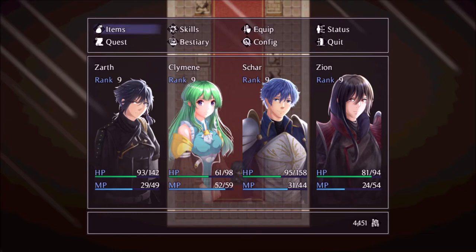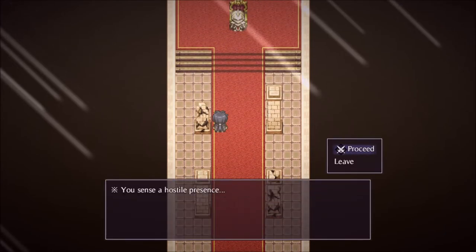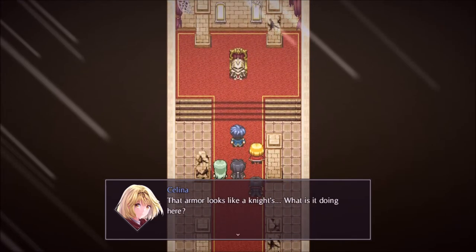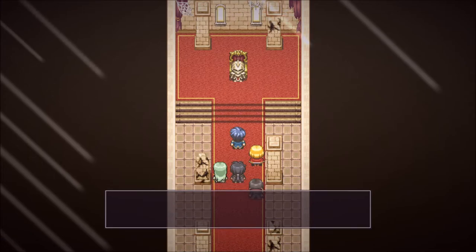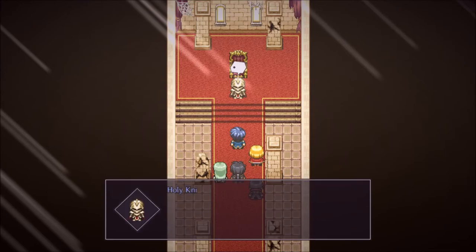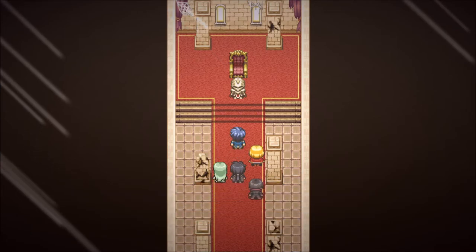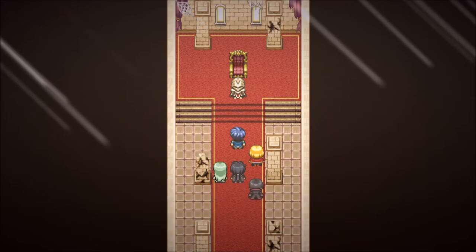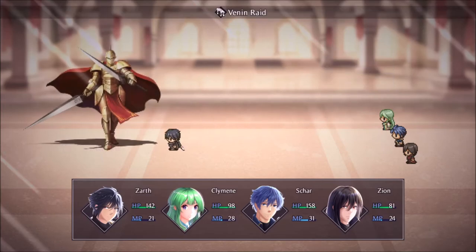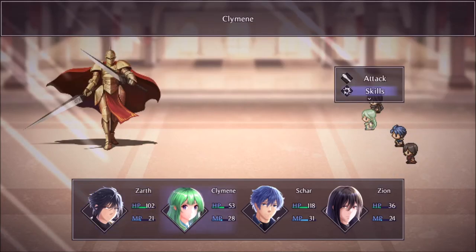This room just has the stench of boss fight written all over it. You sense a hostile presence — proceed! That armor looks like a knight's. What is it doing here? Holy knight. You have come. You who seek the pristine cathedral — this must be fate. Be careful, everyone. The holy knight. Ouch! That was rude.